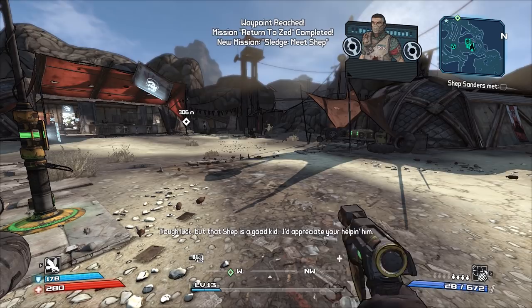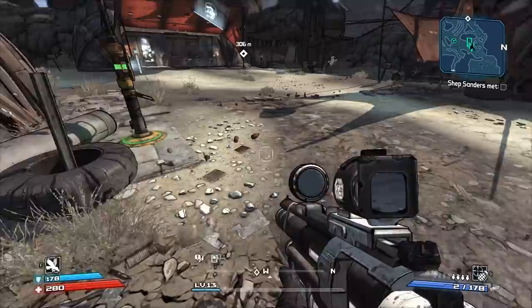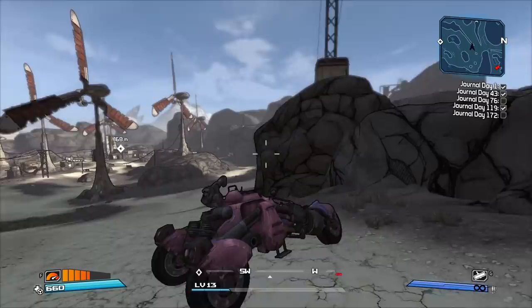Melee shotguns are faster for melee. Here's a pistol — not bad — and a shotgun. It's kind of hard to see, but it is faster. And also you can spam it, it won't lock up like pistols do.